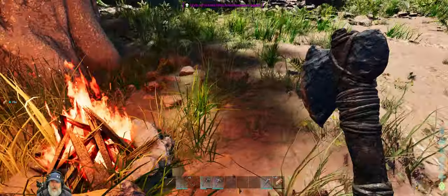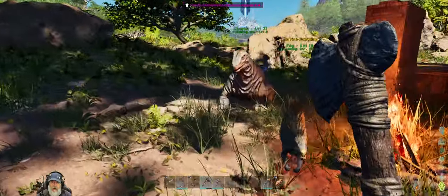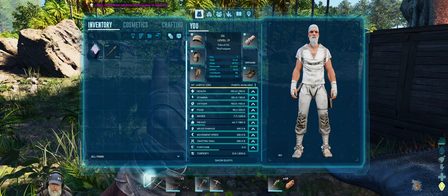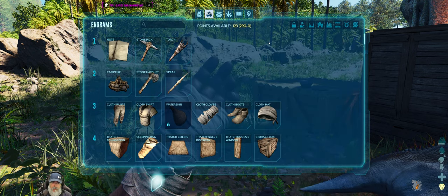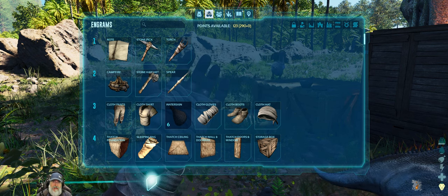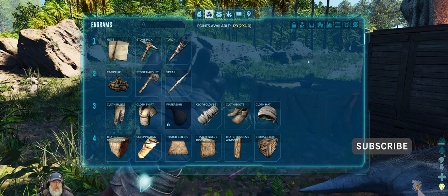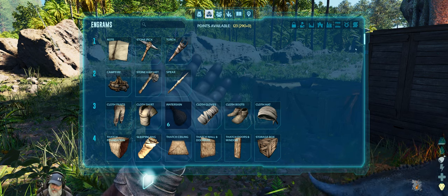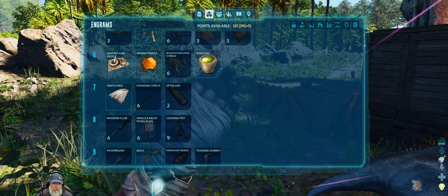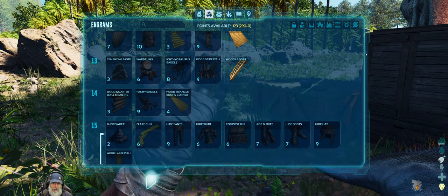We've got a couple of campfires making meat and I set a sleeping bag down. We just got another level from making narcotic so let's get health up to 200 — that gives us 123 engram points. It seems to be the engram menu that causes crashes; it's happened two more times since the first episode. I'm trying to remember to do a manual save before I get into it.